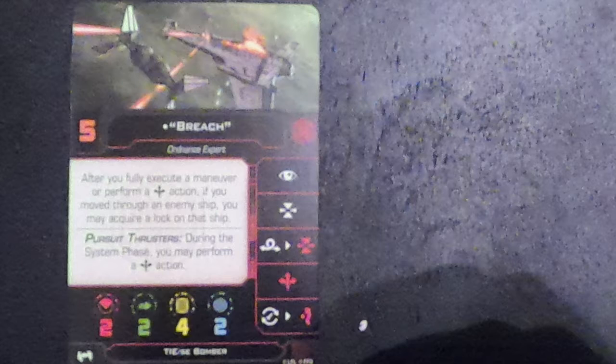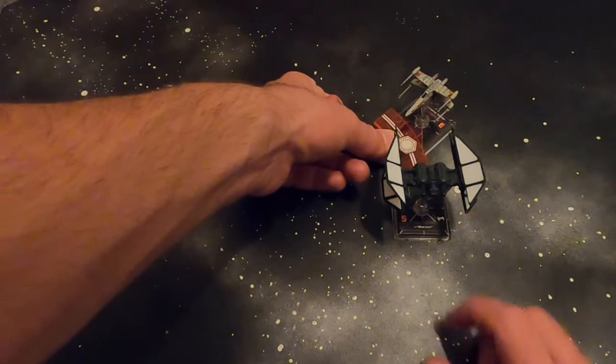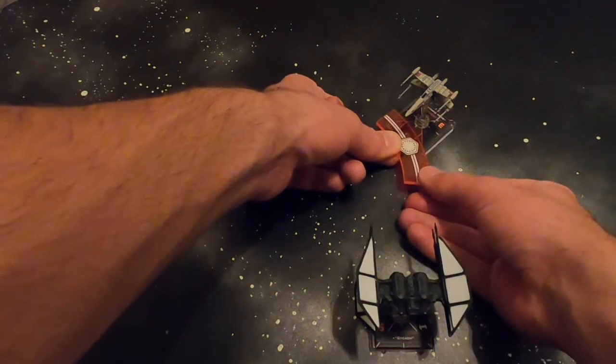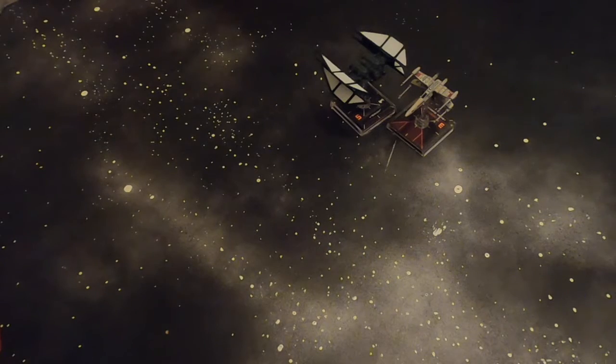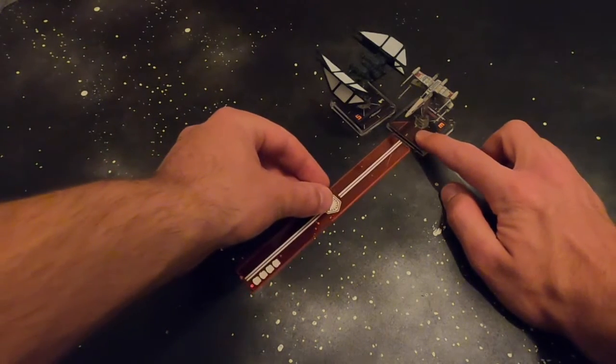Engine Upgrade on Breach is almost an auto-include. During the system phase, you can perform your boost action before any ship moves. After Breach does his boost, he moves through the ship and gets his target lock, which we'll see when we place the token on the X-Wing.